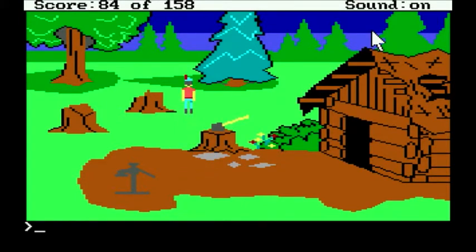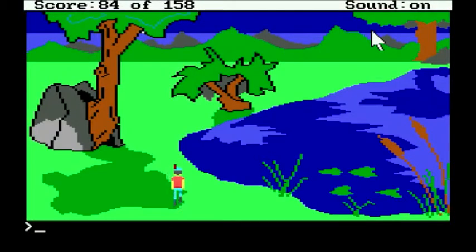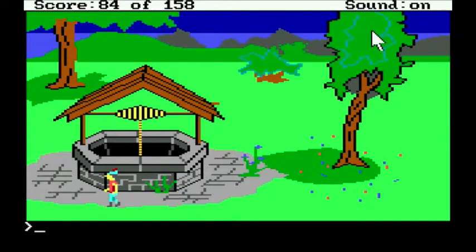We are going to go find ourselves our condor friend. He should be two screens north and one screen to the left from here, and he can give us a ride to an area that we normally cannot reach unless we have his assistance. So let's get going.